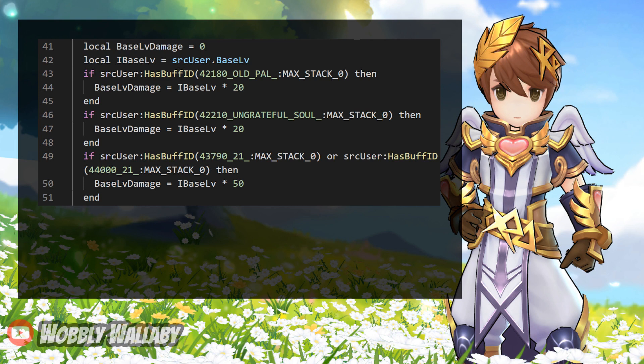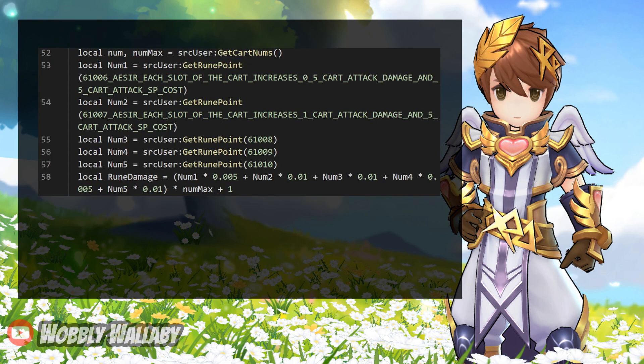This block of code deals with weapons like the Ungrateful Soul that deals damage based on your character's base level, but these aren't used for Novus Guardian, so you can ignore this section until they add some in the future. Similarly, the code for increasing Cart Attack damage based on card slots is just for the Merchant class, and the Ruin Damage variable doesn't apply to us either.